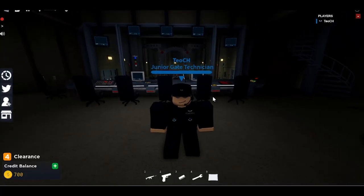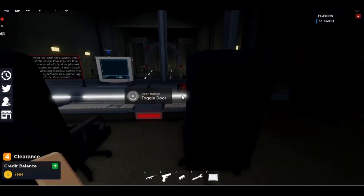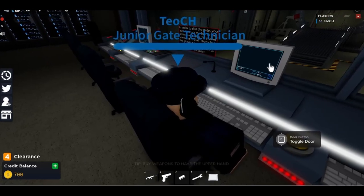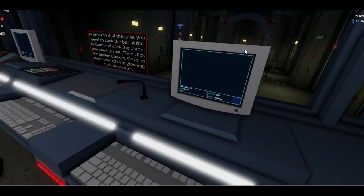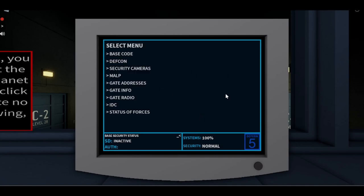Hello everyone, today I'll be showcasing the Computer Access Game Pass on Stargate Horizons. It's a fairly good game pass compared to its price. I recommend you have access to the control room to use it to its full extent. As you just saw, you enter your display name and your code, which is done automatically.